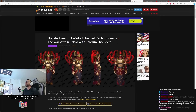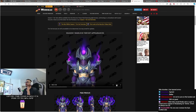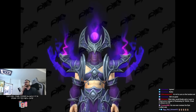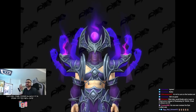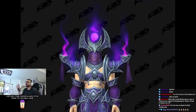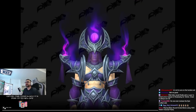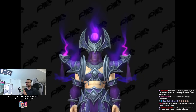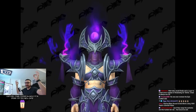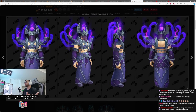Another updated set is the warlock set. We see now an updated animation and updated chest. Let's check out the animation first because this animation is kind of insane. Look at this thing. Yeah — wow, okay. That's pretty badass, I'm not going to lie. I'm guessing this animation comes with the shoulders, that's usually how it works. So when you equip these shoulders you will get that animation. That's pretty cool. The whole demonic energy coming out — it's cool, it's very cool. A nice animation.